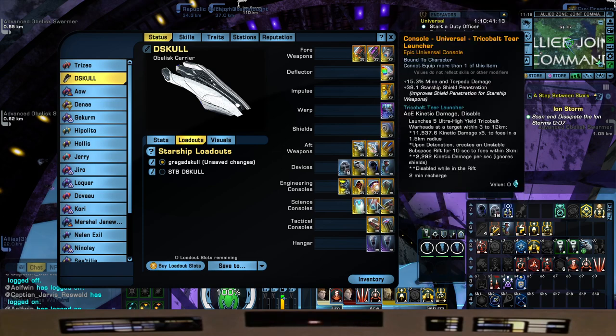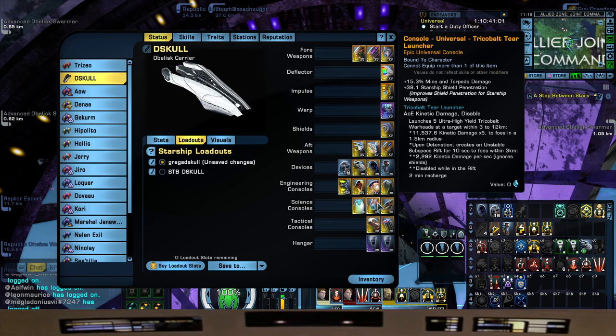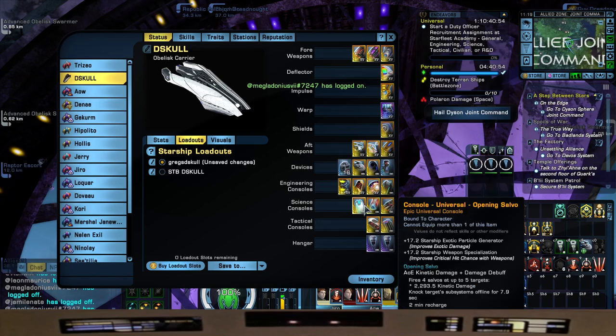The next console is the Tricobalt Terror Launcher from your Tier 6 Steam Runner or Appalachia Blockade Runner. Great console — and it looks pretty, sounds good too. 15.3% Mine and Torpedo Damage, and gives us a little bit of Shield Pen at 38.1.